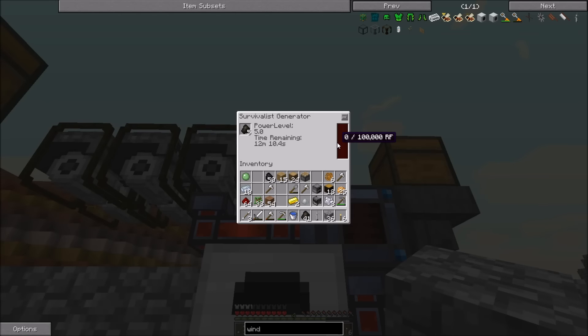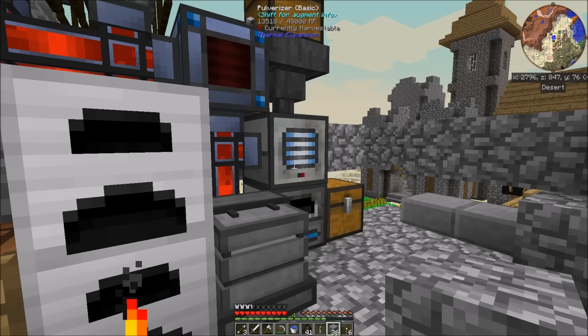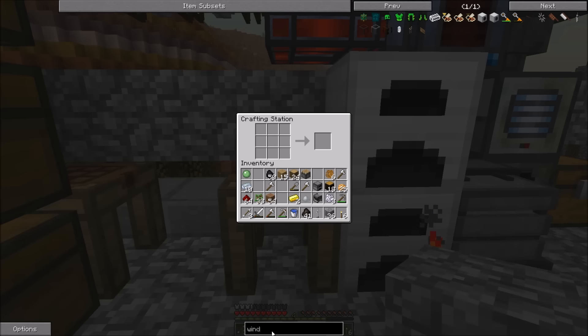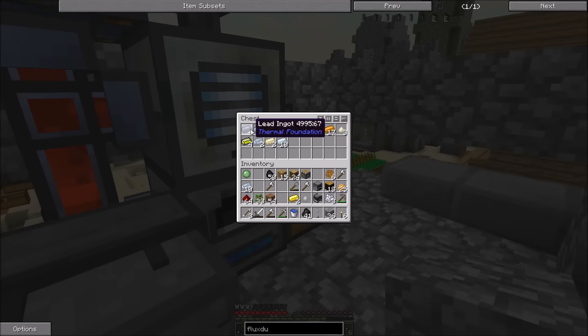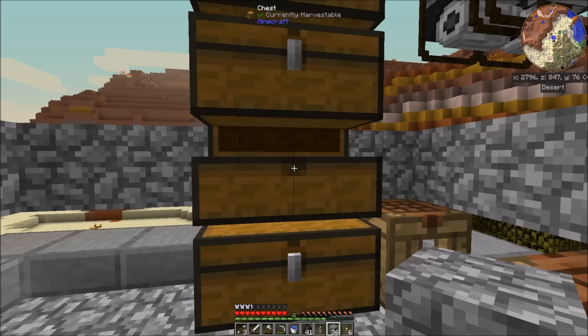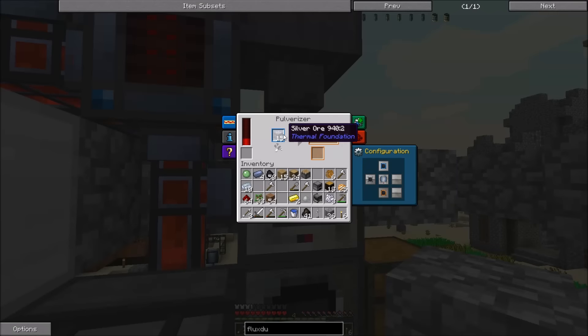What are these guys generating? It doesn't actually tell me what it's generating. This thing is using a lot of power. I need to make some more leadstone energy flux ducts — which is just some redstone, some glass, and some lead. So that should not be difficult to make here. I don't have enough lead though. Maybe I'm lucky and have more lead sitting in here somewhere. And if not, I can just move my lead — I have lead, it just might not be through this process yet.